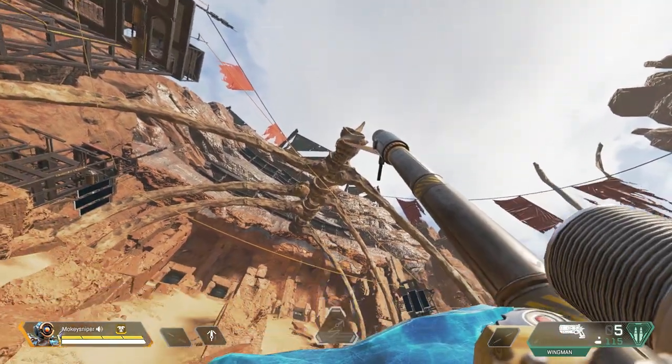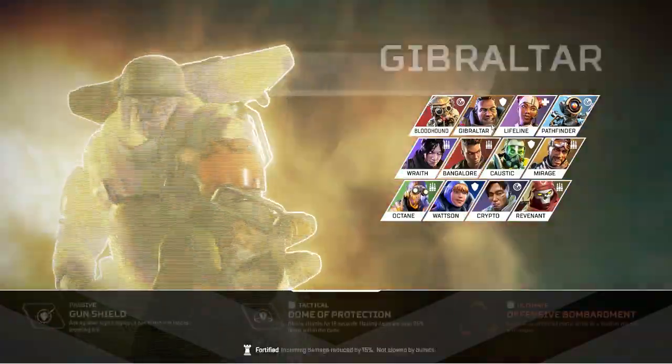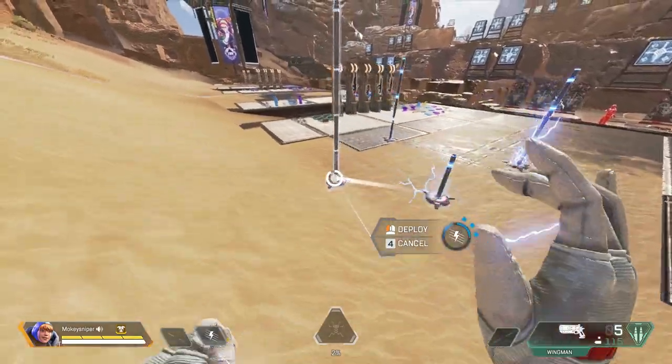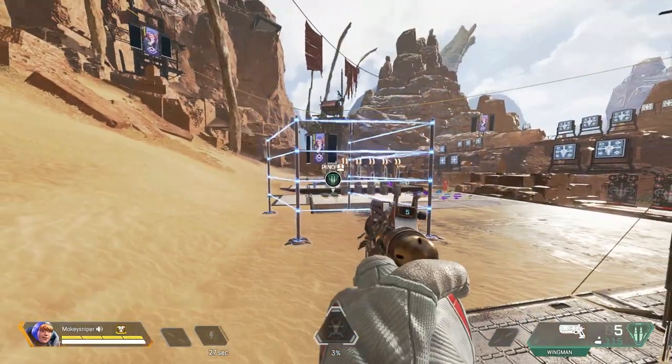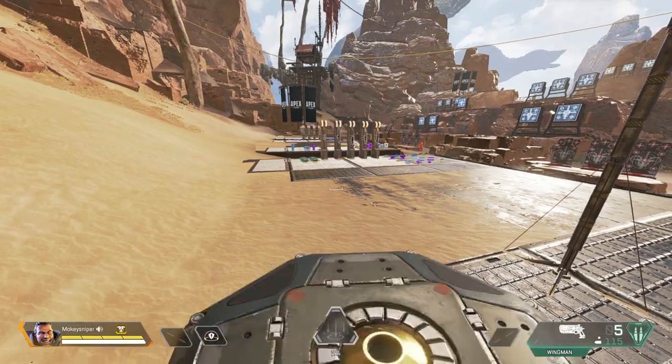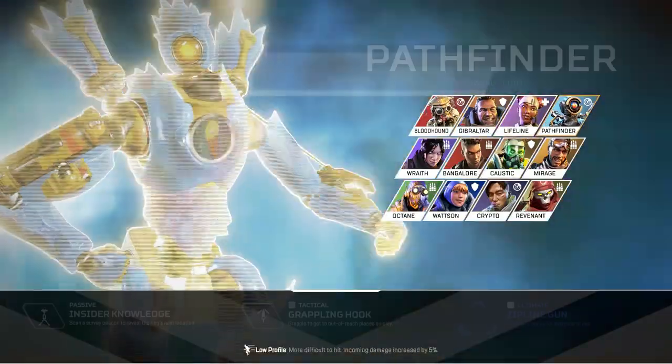Ultimates you place with one legend will still remain if you switch legends. But certain abilities you place with one legend will disappear when you switch legends, while others will stay.